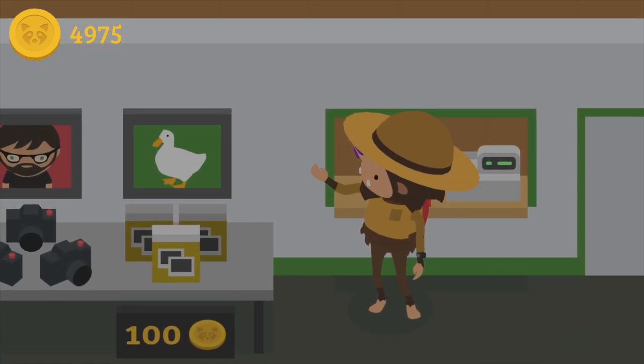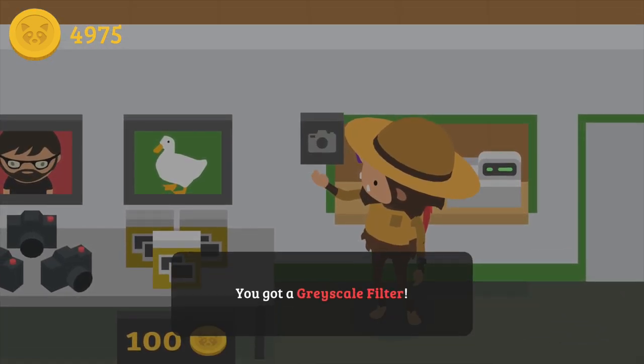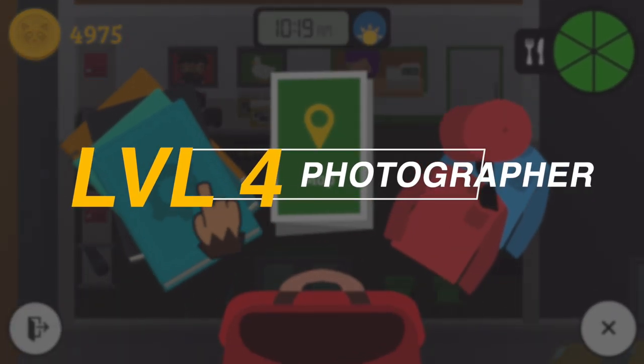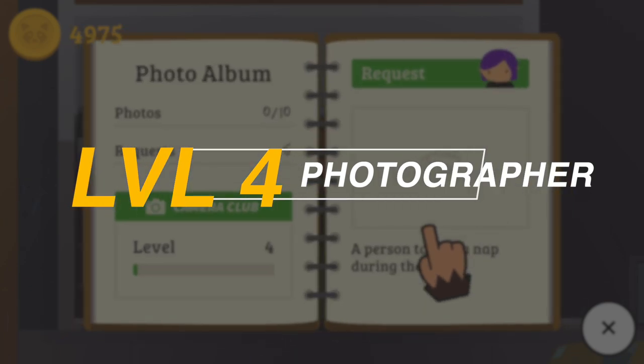Once you're done, go back to the camera gear — your reward will be a grayscale filter and you will be promoted to Level 4 photographer.